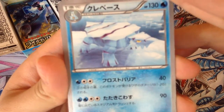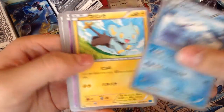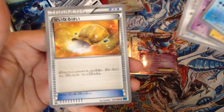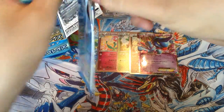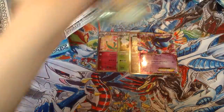Eighth pack — we got an Aromatisse or something, I think that's what it's called. Inkay, Phantump, Pidgeotto, and some Dusclops. Don't know the name — I could look it up but it's taking too long.